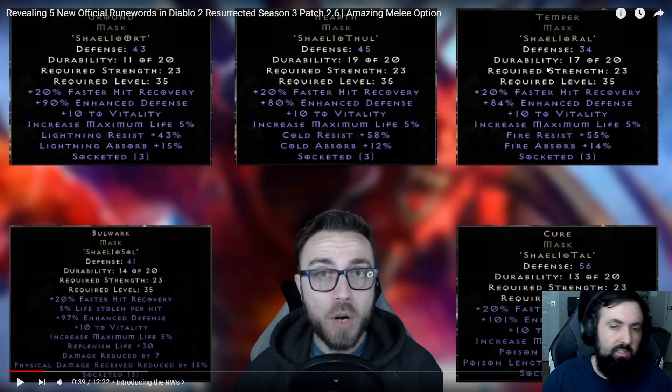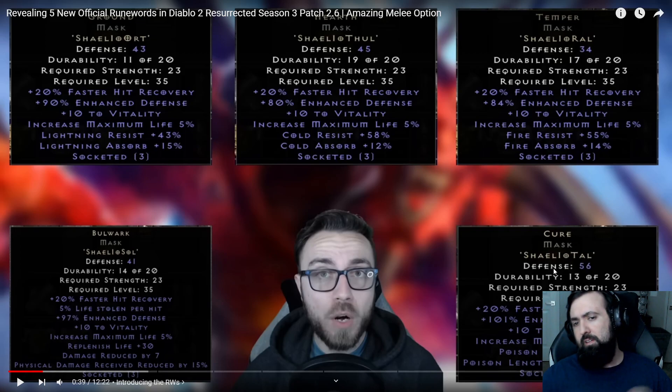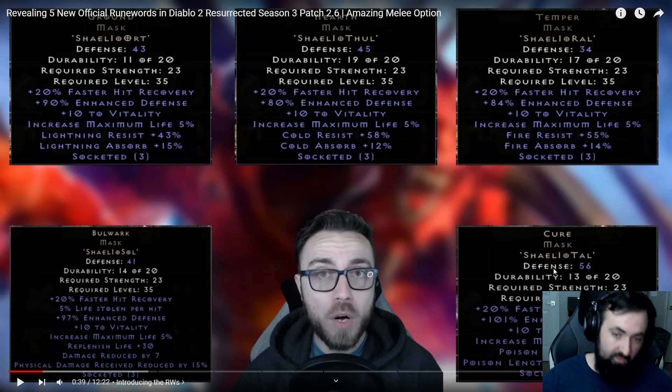Against Uber Diablo or even Diablo Clone, fire damage is usually the primary concern and you can't block it like his lightning physical laser. These runewords are all very cheap — the runes can all be acquired from Nightmare Countess, and in the case of Ral and Tal, they can even be acquired from Normal Countess. That's a bunch of really solid uses for Temper.